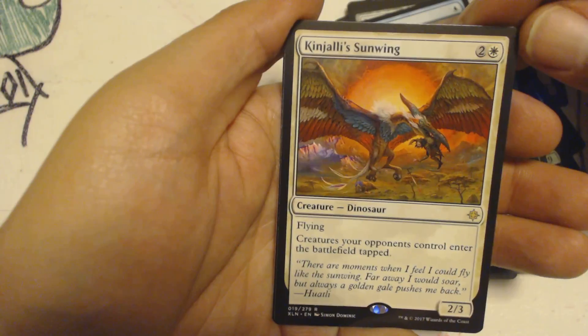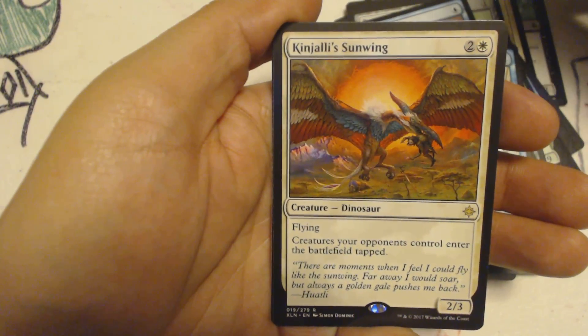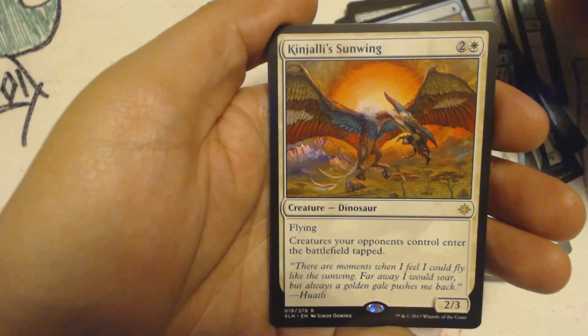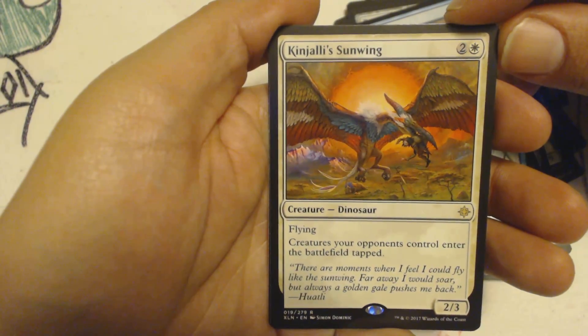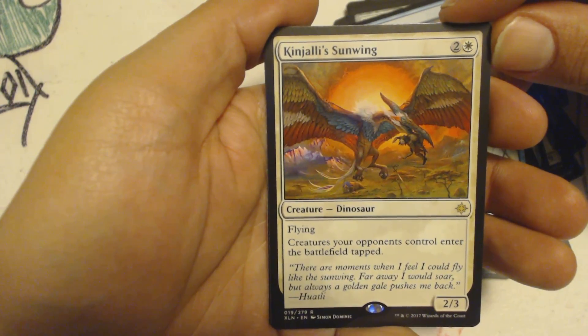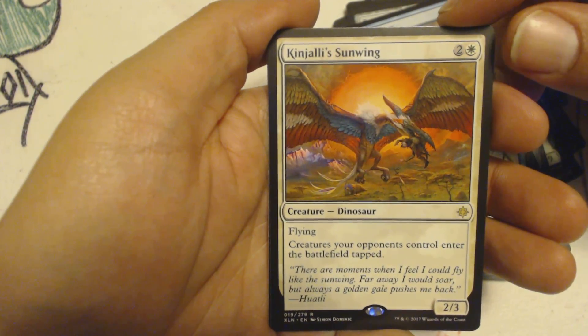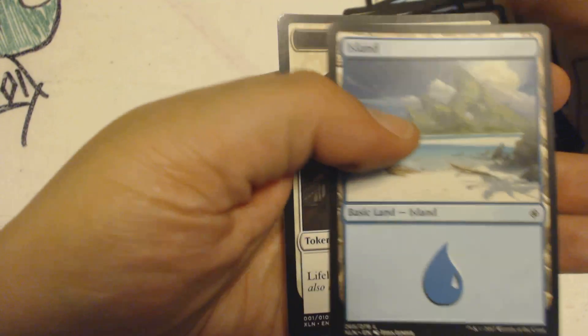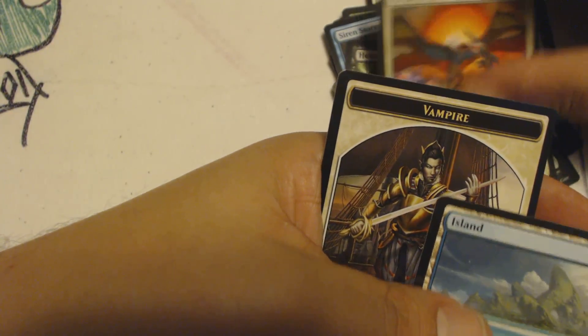I got a rare — Kinjali Sunwing. I don't know why I said something so excited about getting a rare; of course I got a rare, it's a booster pack. But anyway, this is a 2 and a white, 2/3 Dinosaur with Flying, and creatures your opponents control enter the battlefield tapped. Then I got a basic Island, and also got a Vampire.